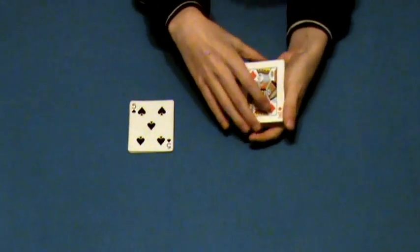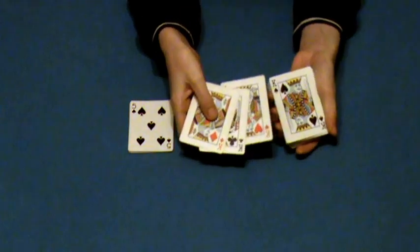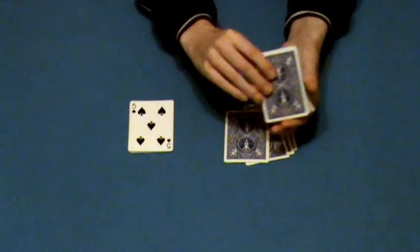Okay, this effect starts with four kings over here. So there they are. We'll take the kings and put them down. We need the rest of the deck.